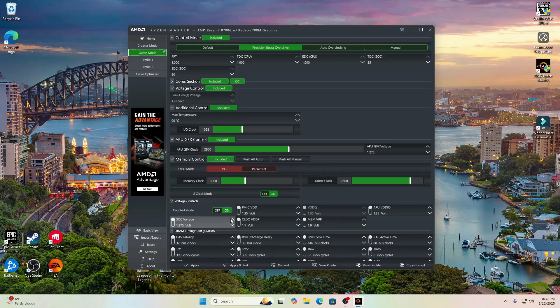A couple other things in the BIOS: I allocated the VRAM and made sure the resize bar was enabled. I set the F-clock to 2,500 and the U-clock was at 3,000 because I used 6,000 megahertz RAM, and XMP was on for this.